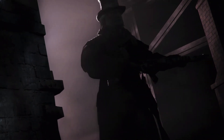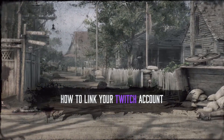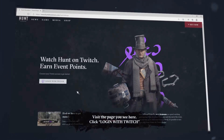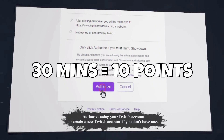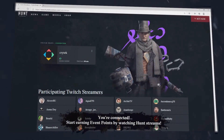All of these points will go into your event progress bar. This time around, Hunt has added a second way to earn points: you will be earning points just by watching your favorite streamer on Twitch. All you have to do is link your Steam account to Twitch and watch to earn points. 30 minutes of watch time will equate to 10 event points. Hunt even has a list of creators you can watch to earn points — I'll be leaving the list in the description.